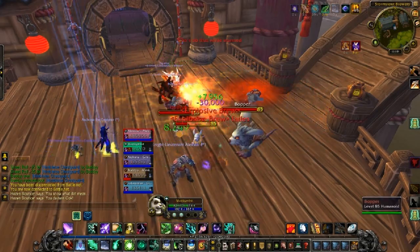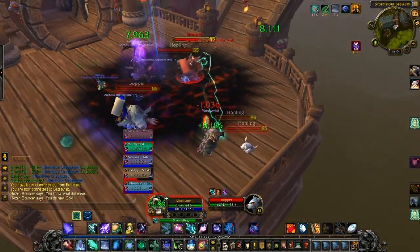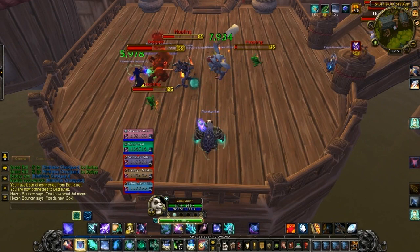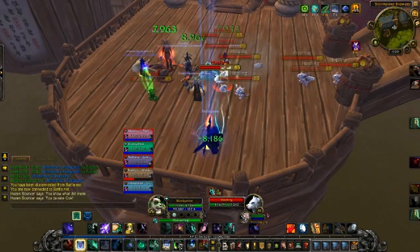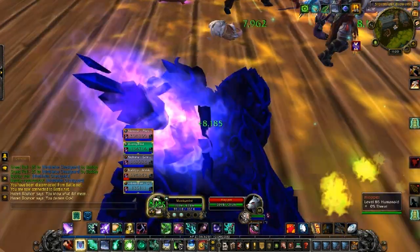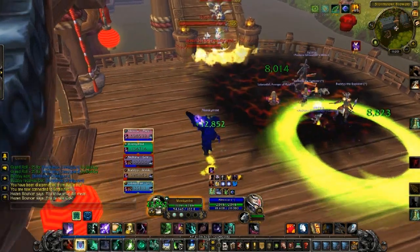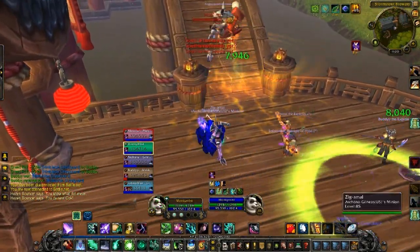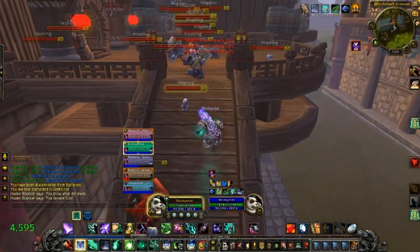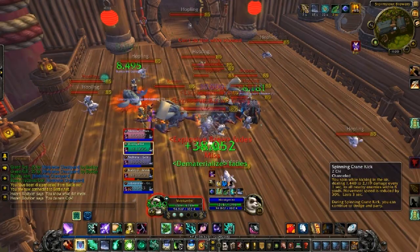Here we have a little bit of a gauntlet. These guys will keep coming - they're called Vermings. There are big ones called Boppers and little ones called Hoppers. One of them explodes - I think it's the Boppers. The biggest thing is that when you kill a Bopper, it drops a hammer. You can see people doing a ground pound with it - that's what the hammer does, and it's a really good way of killing off the little guys. Once people realize that's how it works, these groups should be easier to deal with.